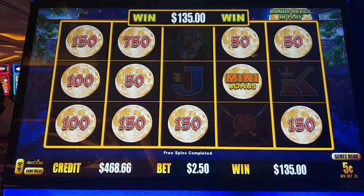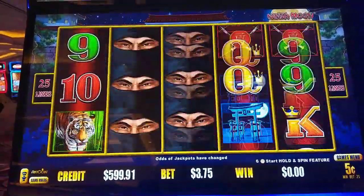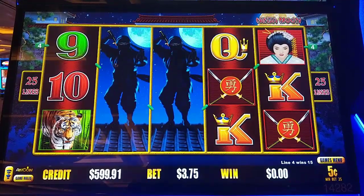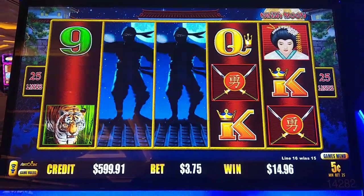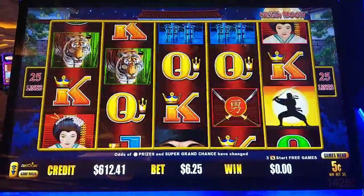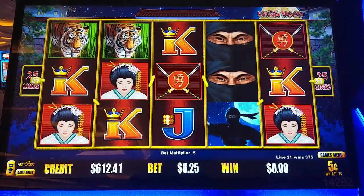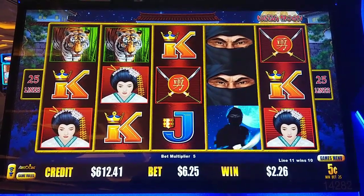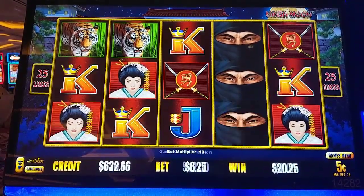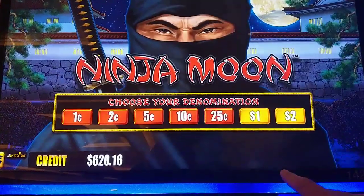See that? There it is. Let's keep going. The vehicles are on fire right now. Look at that, another $20. One ninja short — okay. That was great.